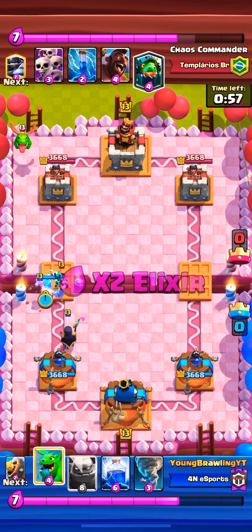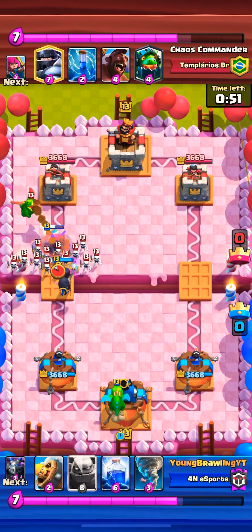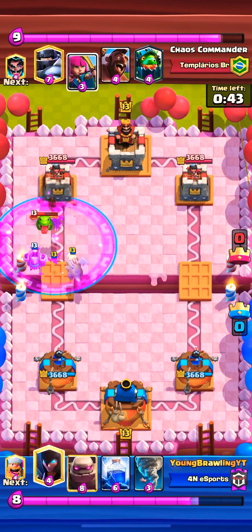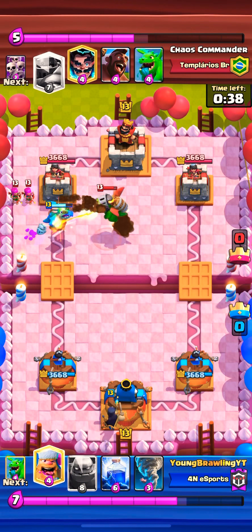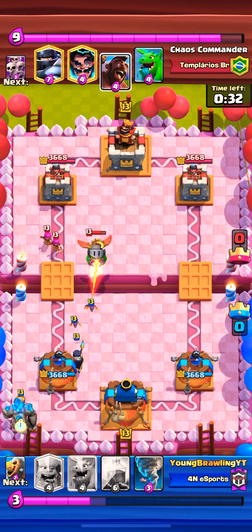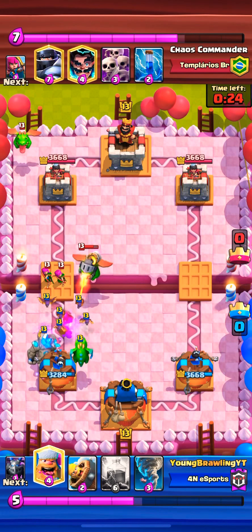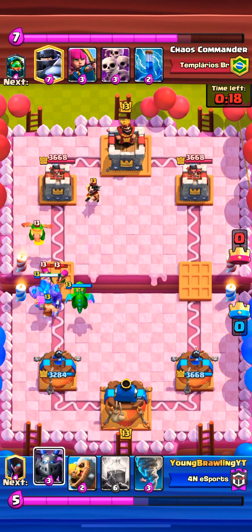I don't want to go golem just yet, even though I could have in double elixir. But I just don't know what the opponent's using — I want to try to figure it out. Here comes skeletons and baby dragon. I go barbarian barrel, and using the rage here from the lumber to shred down the baby dragon and try to push through to get hits on the tower. It didn't work out. But I go with the golem back there because we want to make sure that the inferno dragon is out of there — we don't have to worry about that. Night witch will hold that off for a bit while we take care of the hog rider.